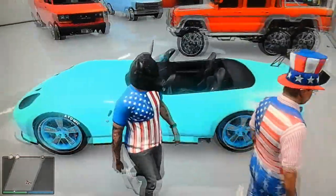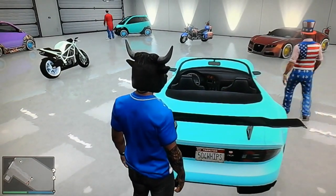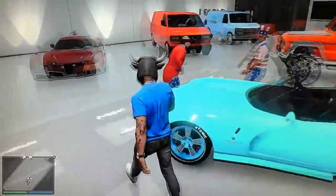Right here we have the Banshee in a baby blue color — pretty bright. We got the North Yankton plate on it, '504 Whips,' and blue rims. Pretty good look.